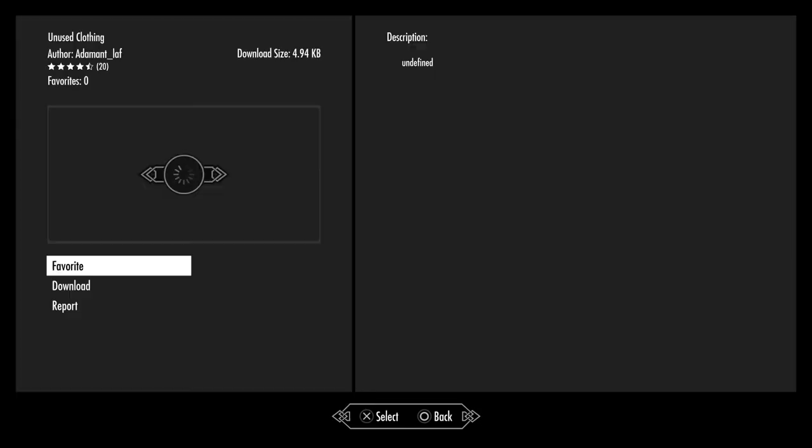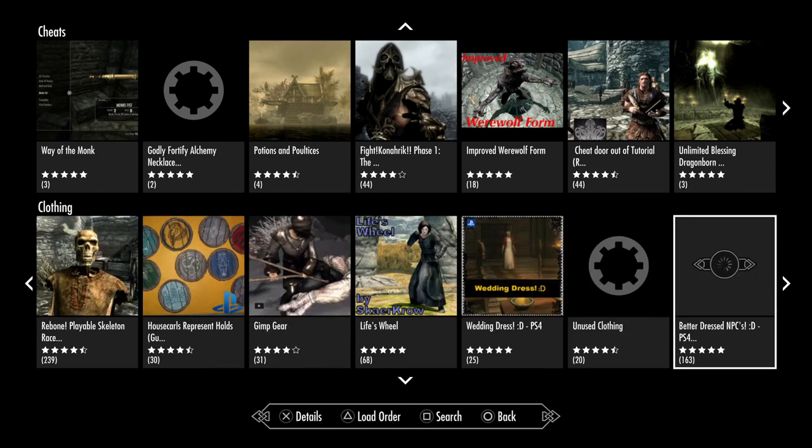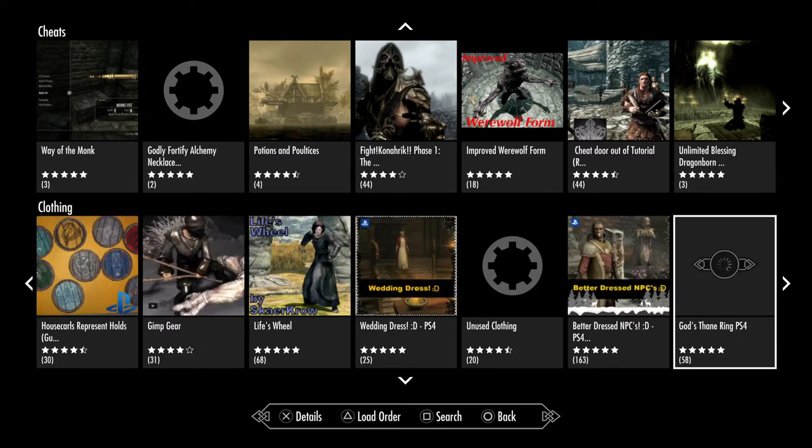Unused Clothing — a very simple mod that adds clothing not otherwise accessible to the inventory at Radiant Raiment in Solitude. It also equalizes enchantments for master-level college robes and raises the Archmage robe skill bonus to 25% instead of just 15%. He made this for his own use but uploaded it for others as well. Better Dressed NPCs — this is the base version of the other mod featured earlier with the college overhaul. If you have this version or are only interested in this version, there you go.